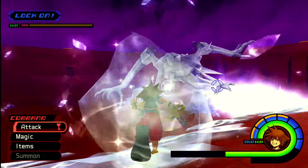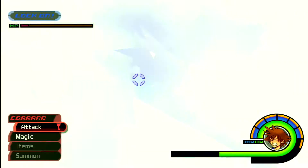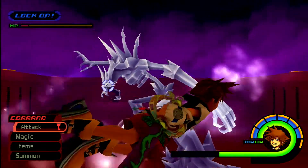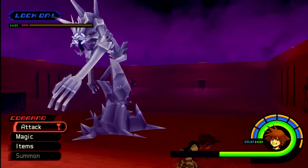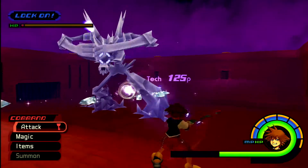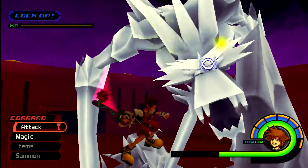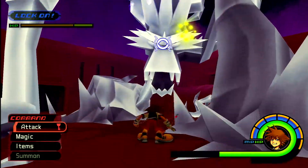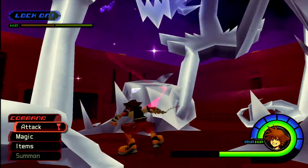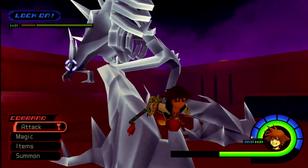You just have to keep on deflecting. I got frozen for a little bit right there, but I managed to dodge one. I like to use Glide to get out of it, but dodge roll also works. I only have one Air Combo Plus attached right now, but as you can see, I'm doing a lot of damage with the Divine Rose.